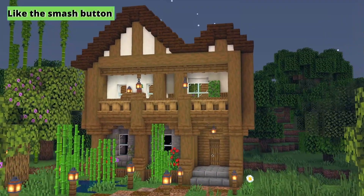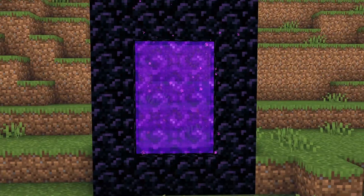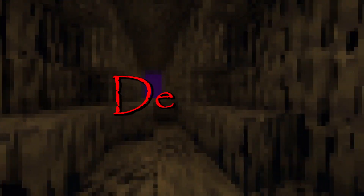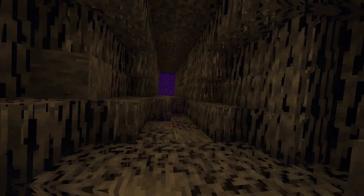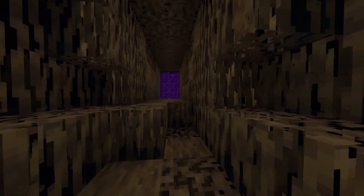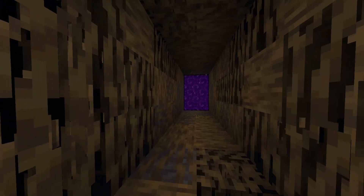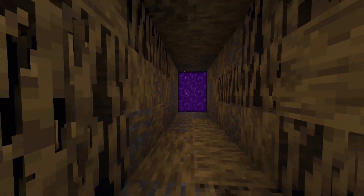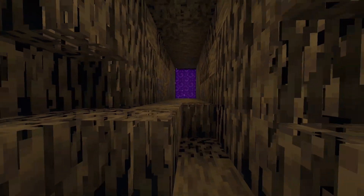Speaking of Minecraft bases, something that all bases should have is a nether portal. They may lead to a deadly dimension, but they are necessary to game progression. So why not embrace that deadly part and create a lifeless portal room? This can be done quite easily by using a gradient of the new Minecraft 1.19 blocks — from the muddy mangrove roots, to the mangrove logs, to finally my favourite, the mangrove roots.